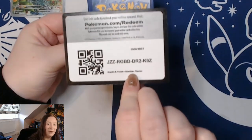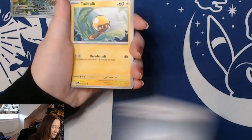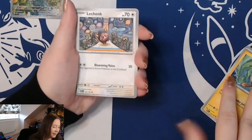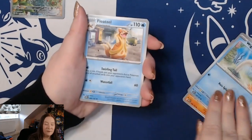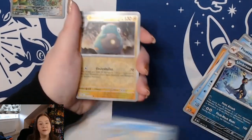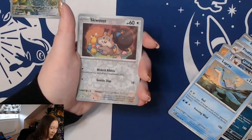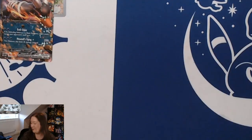Last pack of Obsidian Flames — let's see what we can get. We have Capsakid, Lechonk, Barboach, Wigglett, Floatzel, Umbreon, Lapras, a reverse Bellibolt, a reverse Squawkabilly, and a Houndoom ex. Those Obsidian Flames packs were loaded — I love to see it!